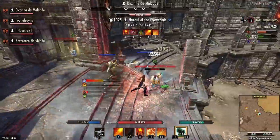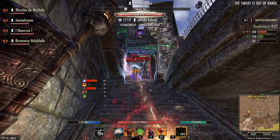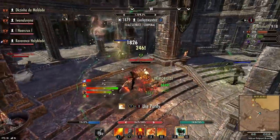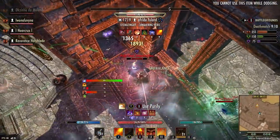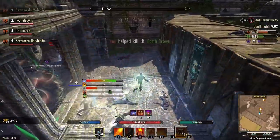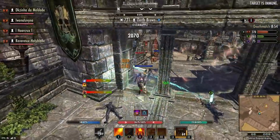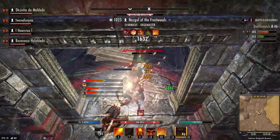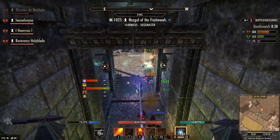Deadly Strike is getting the hybridization treatment. What that means is anything that gives weapon critical or spell critical, or weapon damage or spell damage, will now both apply. So you'll get weapon damage and spell damage, weapon critical and spell critical. They did tune down the five-piece to 15%, but going into the next patch you'll get weapon and spell damage, weapon and spell critical, and the 15% bonus. Also, Necro has a passive that makes your dots do 15% more damage — very slept on — and that dot damage also increases your heavy lightning attacks.